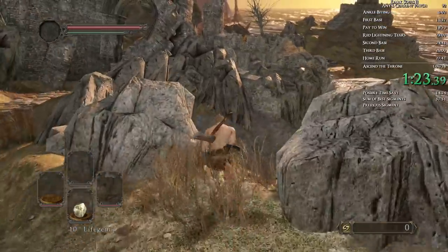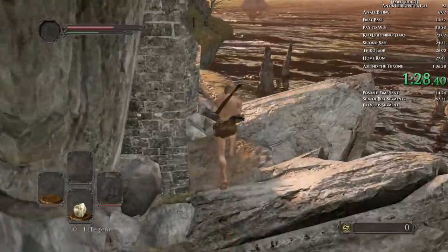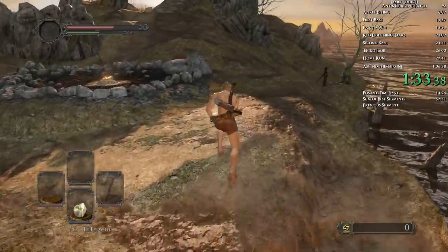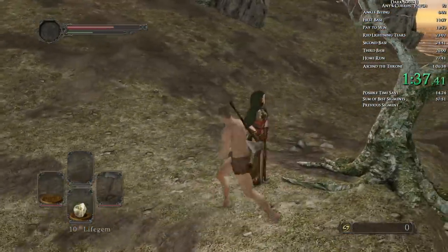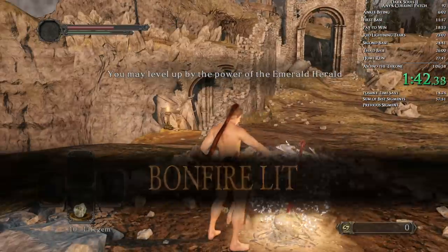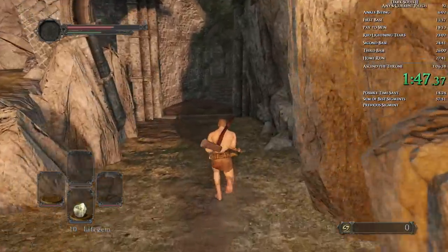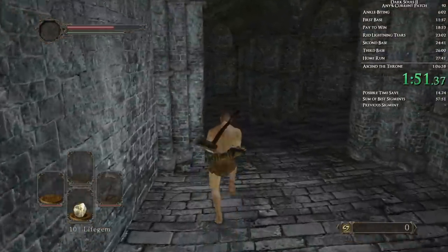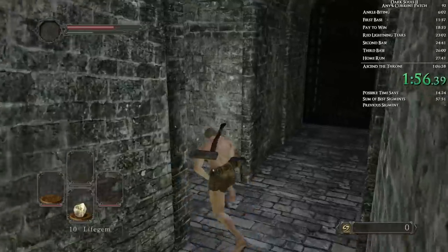Right here we're going to cut right and then do a nice little jump down to the binoculars, because that's obviously a shortcut versus running all the way around. Stamina management is a huge part of these runs, because in Dark Souls 2 in particular, if you run out of stamina entirely, there'll be like a three-second buffer after you get it back before you can sprint again. And with this being a speedrun, you want to be able to sprint as much as possible.